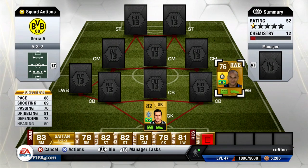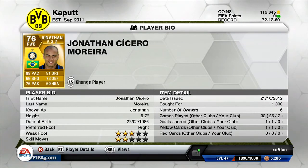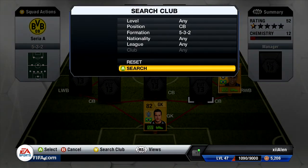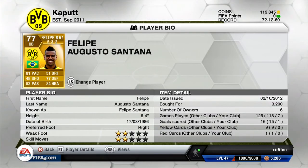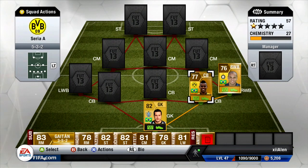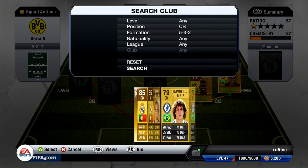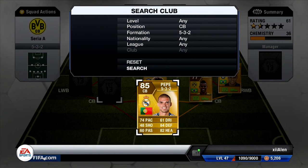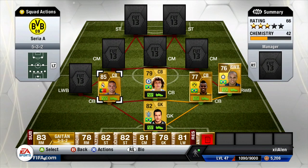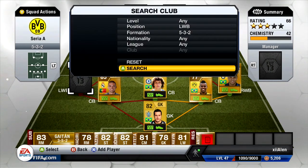Our first center back is Felipe Santana — this guy is monstrous, he is 6 foot 4, has 81 pace, and 84 heading which is just beastly. Then we have David Luiz, pretty standard, solid and OP. Our third center back is Pepe — strong as hell, decently quick, always wins in the air.